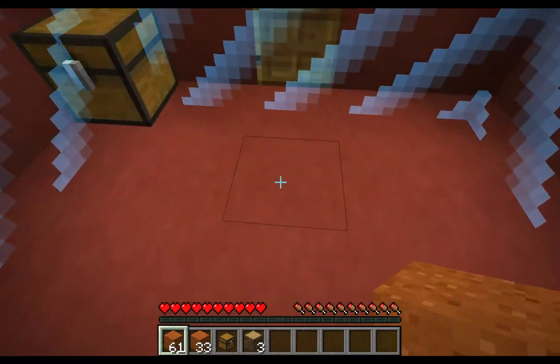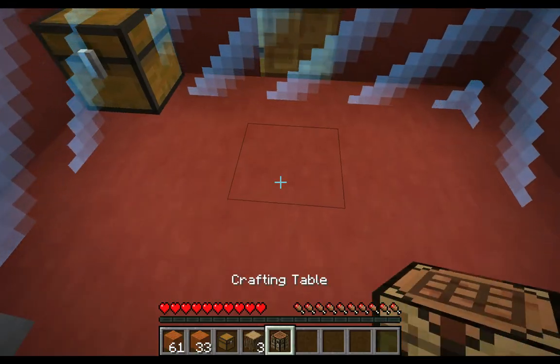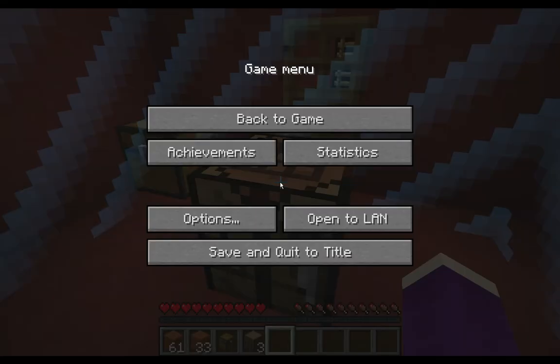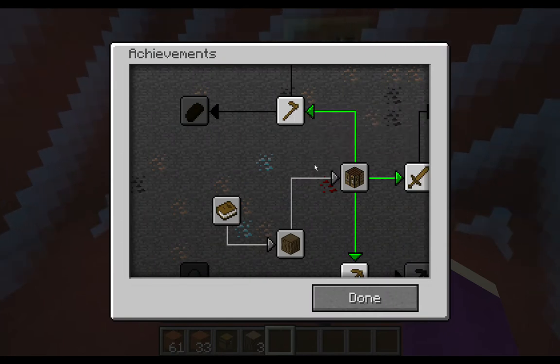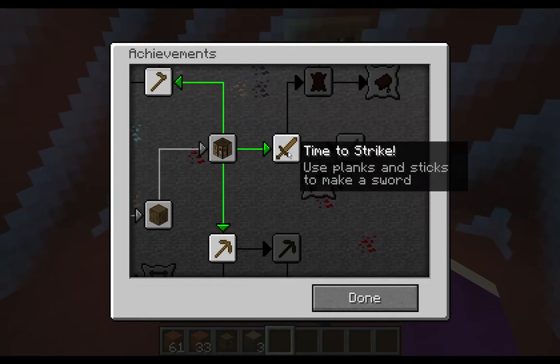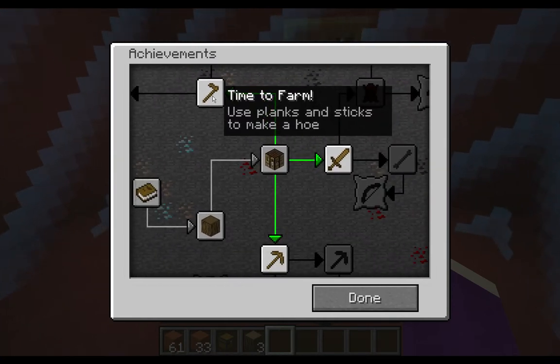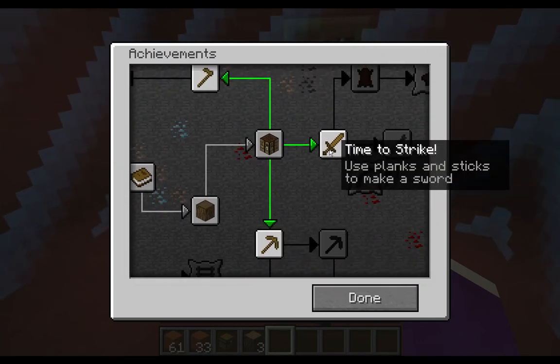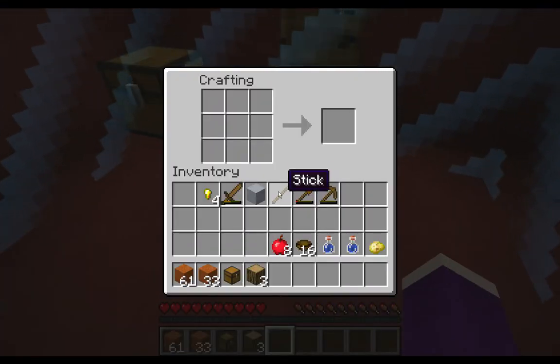I feel like I have to be very careful about what I do next, because I'm sure they gave me exactly enough wood. That's probably why there was that single stick — so that I can make a hoe, a sword, and a pick. I need seven planks and five sticks, so that's probably why I've got that. We'll make a shovel.